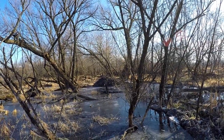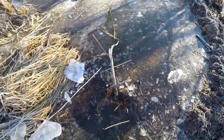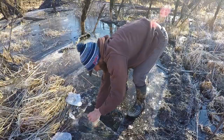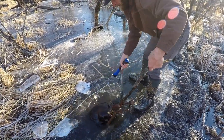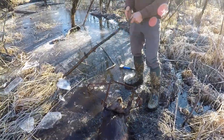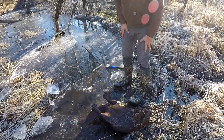Back at this beaver lodge that I set up in the last video. Last check all we had was the muskrat, and this one — the same trap has something in it. Doesn't look too big, but it does look like a beaver, so we'll chop it out. Oh, this is a nice, nice, nice beaver. Looks smaller through the ice, but it's a nice two-year-old, which is kind of what I thought would be in here since it's a new lodge. We'll get this one out and then reset it.